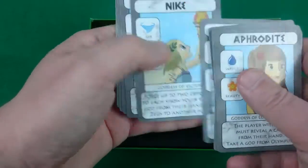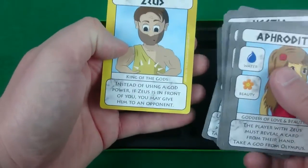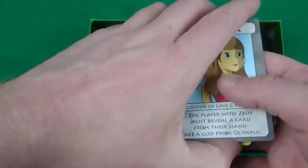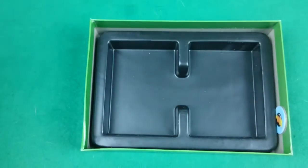And yeah, so that's the cards, and Zeus is a different colour. So they're kind of roles I guess, and you're trying to guess what other people are.